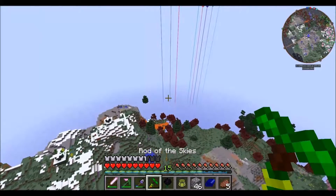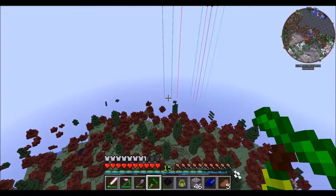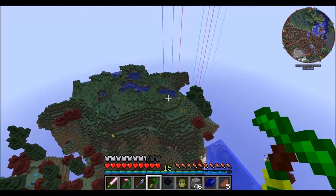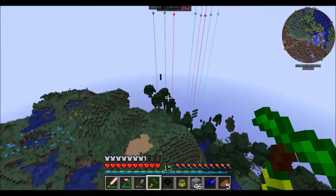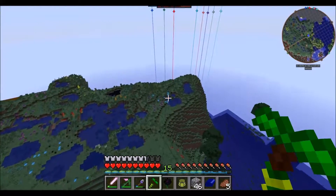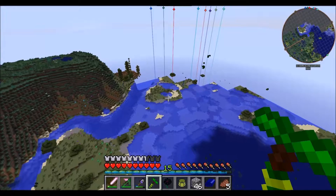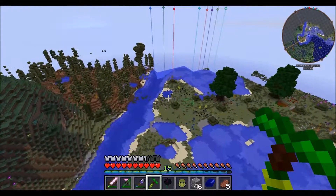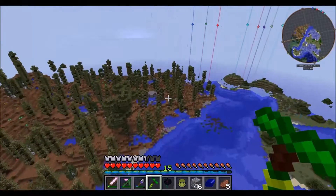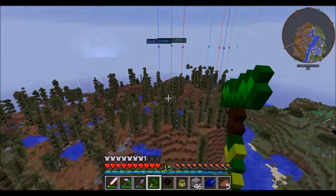I can use one of the ender pearls - I found two ender pearls - in the smeltery over obsidian to make endstone. There's a slime island but I shall not risk going anywhere. So I can make endstone and get those ender lilies growing fast, upgrade my armor to make it really good, and do all the things that I need ender lilies for. I think I'm going to stop here because I've been flying for ages. I will see you in the next episode, by which time hopefully I will have a whole ender lily garden.